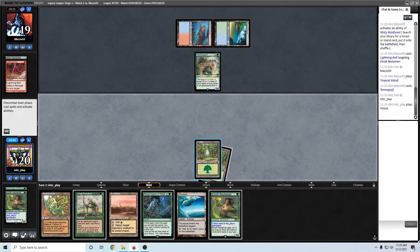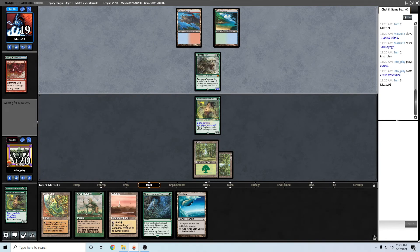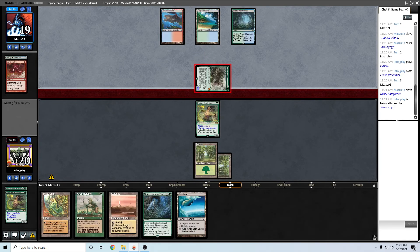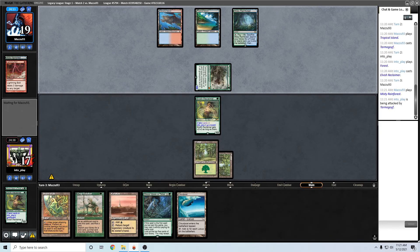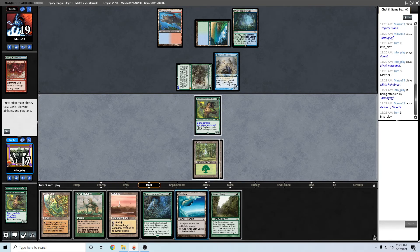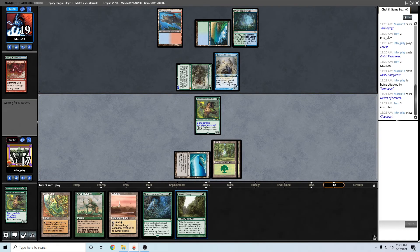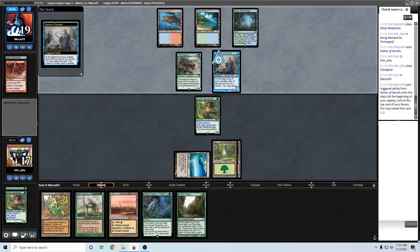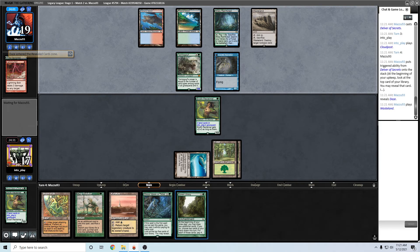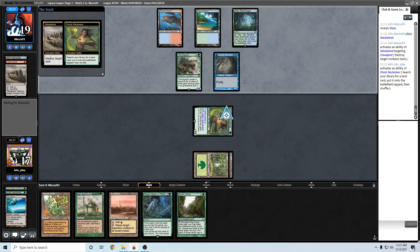Let's just play around Daze. Start playing our Cloudposts out. This is one of my problems when I tried Sylvan Library in the past in this deck - despite just being a two-mana card, the way this deck wants to use its mana over the course of the game, I feel like I'm not going to have a chance to even cast this Library for a while. Looks like a Stifle.